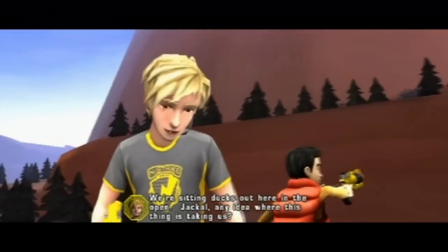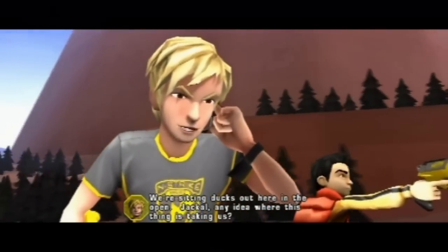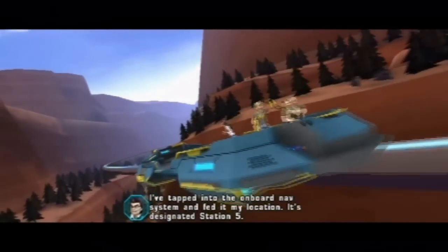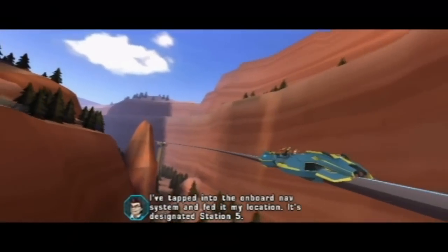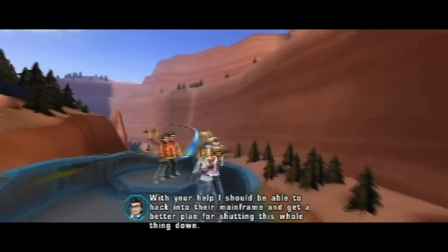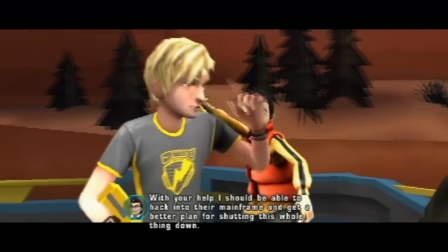We're sitting ducks out here in the open. Jackal, any idea where this thing is taking us? I've tapped into the onboard nav system at my location — it's designated Station 5. But with your help, I should be able to hack into their main system and get a better plan for shutting this whole thing down.